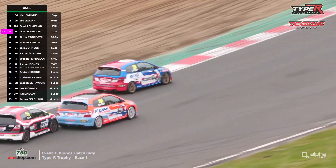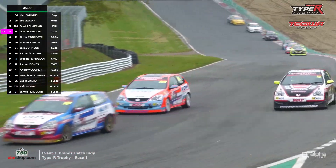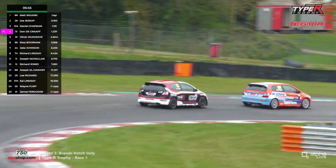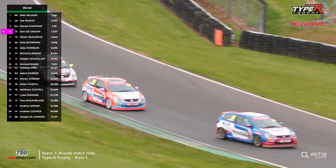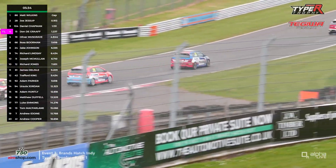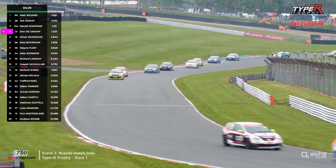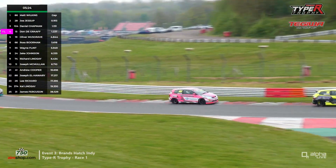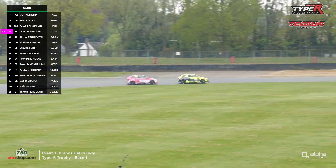De Graff could get both of them here if he has a good exit. Jessup somehow still second on the outside line into Paddock — he'd have been better going the other side, but the momentum would take him to the outside. There wasn't any opportunity to switch his trajectory. Jessup's in the 57s — a whole second slower than Matt Wilkins, who's got the fastest lap at 56.1. Still half a second away from that record pace. It seems de Graff has a similar pace issue.